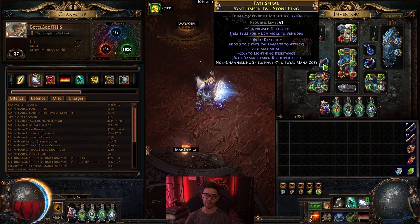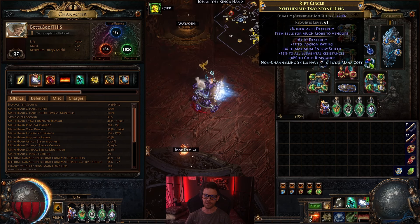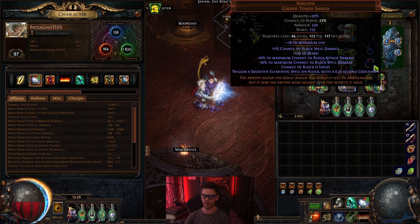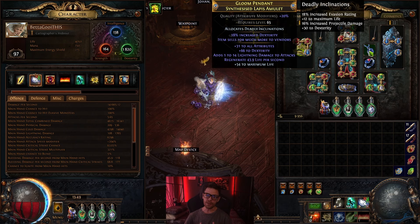For rings, you want ones with the increased dexterity implicit modifier — pick up 6% ones and use dexterity essences to land decent elemental resistances and life, maybe some additional damage modifiers. Make sure they have an empty prefix so you can craft non-channeling skills have -7 to total mana cost, to bring down the total cost of your skill. For your amulet anoint, use Deadly Inclinations for increased evasion rating, a bit of life, additional projectile damage, and dexterity — overall the best anoint you can put on.